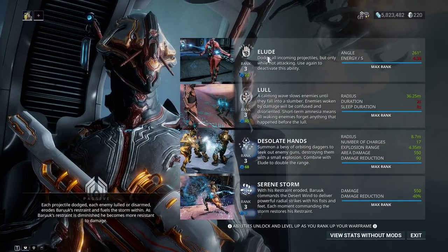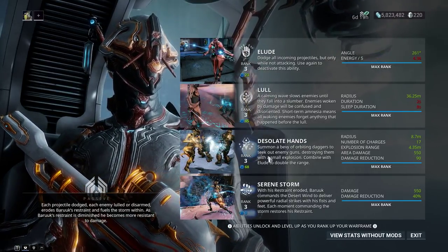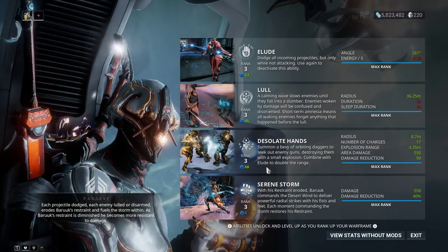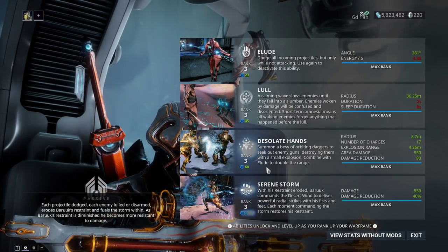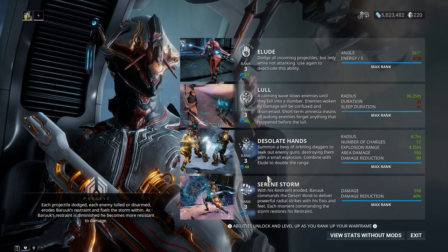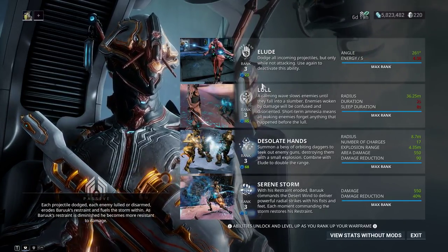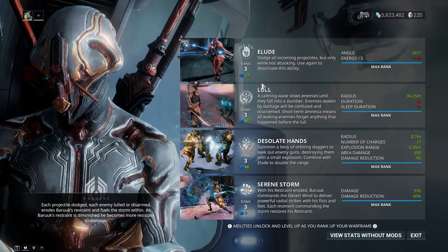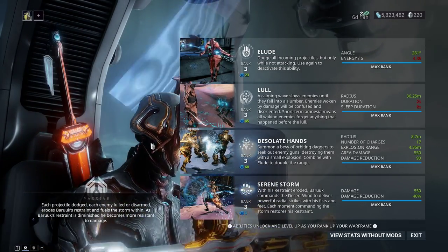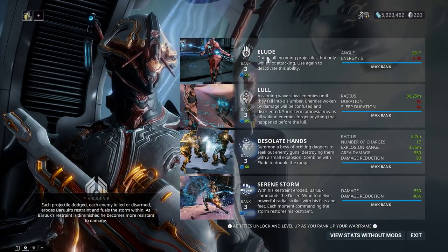His passive: for every ability he uses besides his ultimate, it lowers his restraint meter. Once the restraint meter hits a certain point, you can activate his auxiliary weapons. You can deal a reasonable amount of damage — not crazy like Mesa, but it does good damage and it's fun to use. Each projectile dodged, enemy lulled, or enemy disarmed builds restraint.